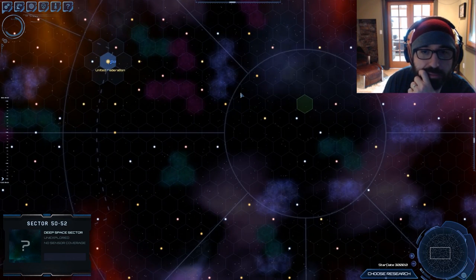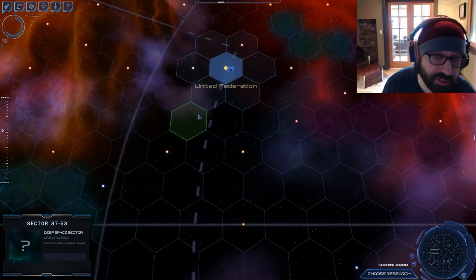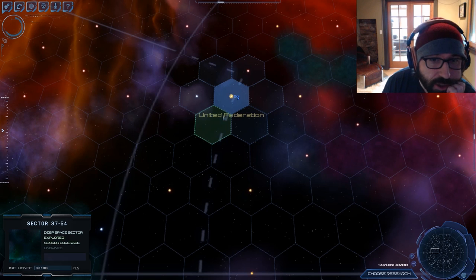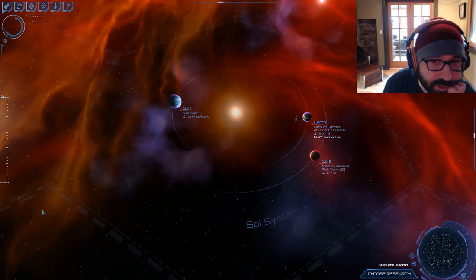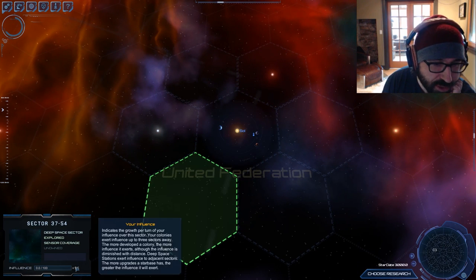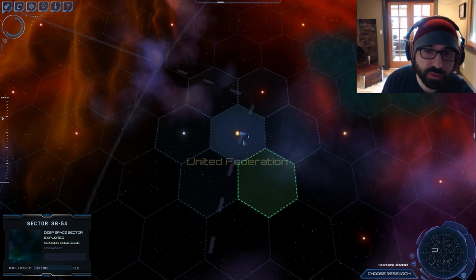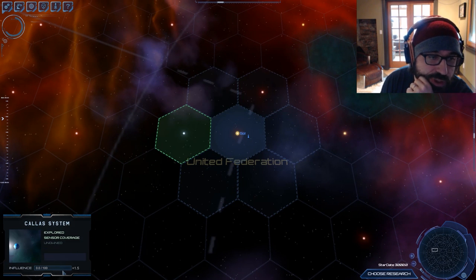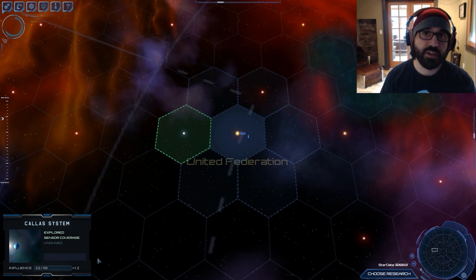We've talked about the sector system in our press releases, and this is how it works. Right now I've got one sector — you can see this little panel here — and I can view the planets in my own sector and influence nearby sectors based on my ownership. The sectors nearby to me will slowly come under my influence, and this is how you expand your borders in the Sector Zero system.